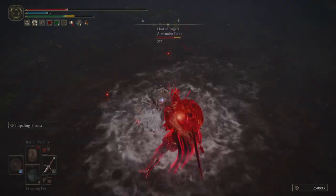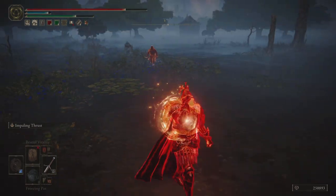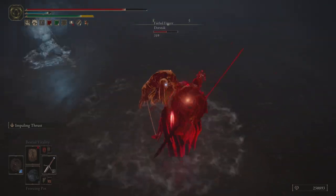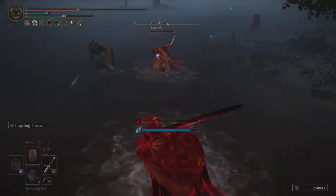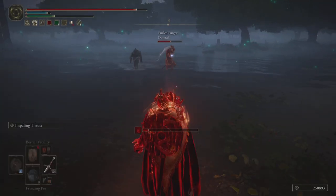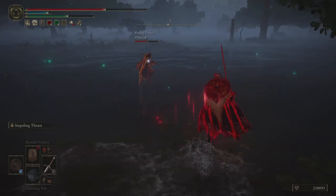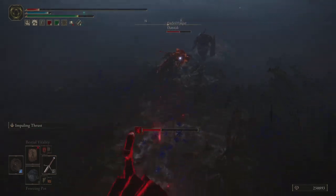Here we have another example — a standard 2v1 where it started out maybe as a little bit of an honor fight, but then they didn't like how it was going so they both got involved, which is fairly typical for invasions. This is a good invasion to look at priority — the idea that you have a turn to deliver damage and they have a turn to deliver damage. When it's your turn, you may be able to maintain priority or lose it. One way to lose priority is to roll out of an attack: if you go for a neutral light attack and then roll immediately after, everything resets to neutral. Understanding when it's your turn to be offensive or defensive is important.